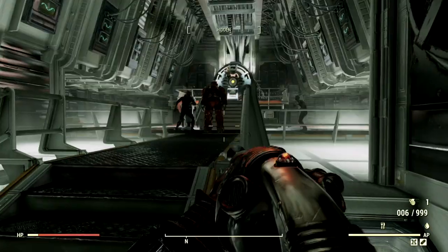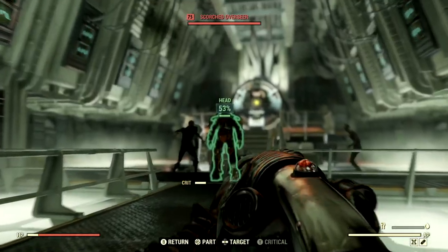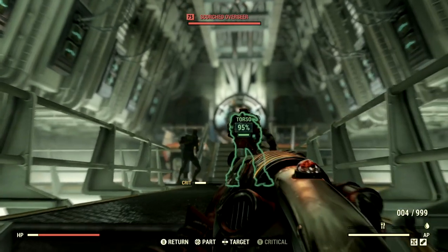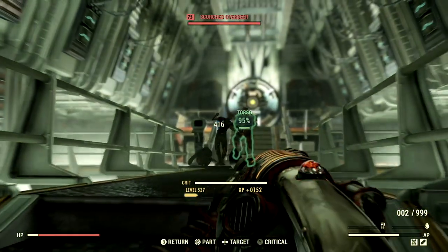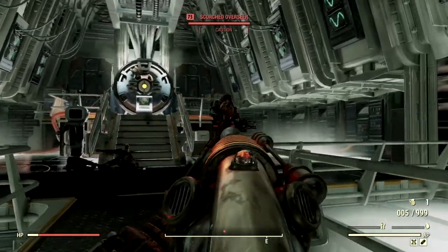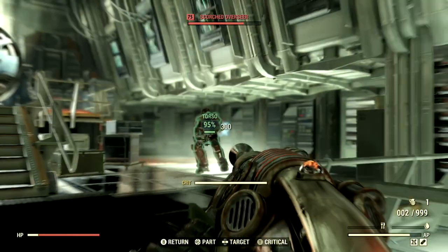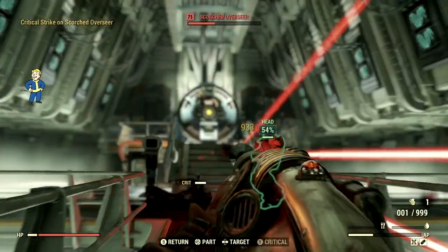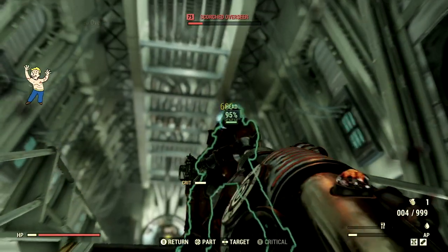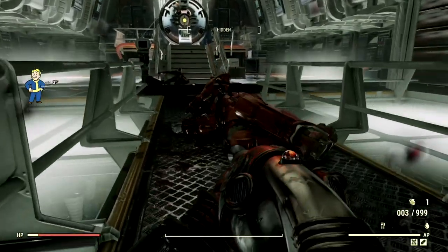Next up we have the one and only level 75 Scorched Overseer of Vault 51, Gladys. I'm completely missing those shots — let me take out her friends first, that makes me feel a little better about myself. Now we can take out Gladys. Look at those headshots — at least she doesn't see me. I'm still missing; even when I'm not in VATS I'm just terrible with this gun apparently. If I can get those face shots off, that's where I'm doing my damage. Gladys, I'm going to need you to back up! And just like that, Overseer Gladys is no more.